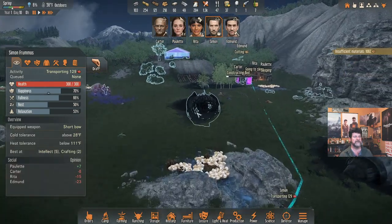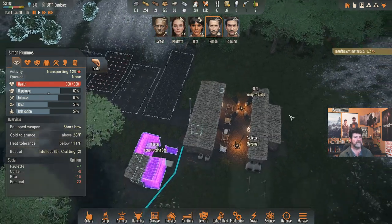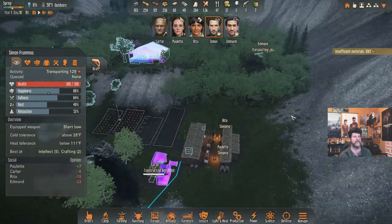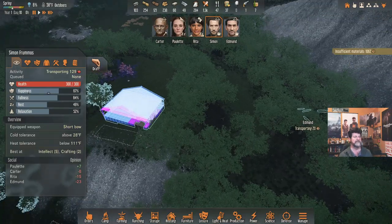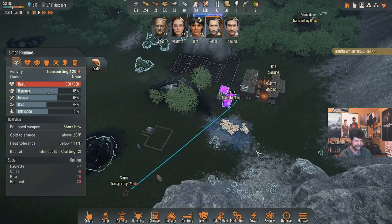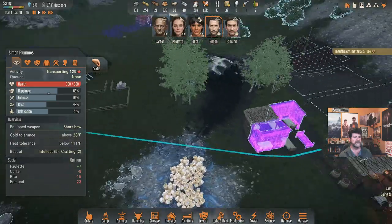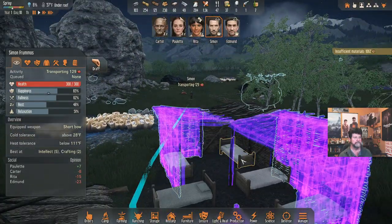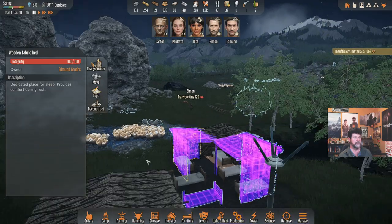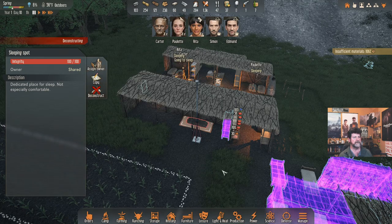We still need a thousand units of wood. At 30 logs per tree, that's about 35 trees. Boy — a lot of trees to take out. Carter's going to sleep, Simon is hauling the last of these. Once we get the shelves done, Edmund's got a bed — he's the new owner of the newest bed and gets the first real bed. Lucky him. The old sleep spot gets deconstructed.